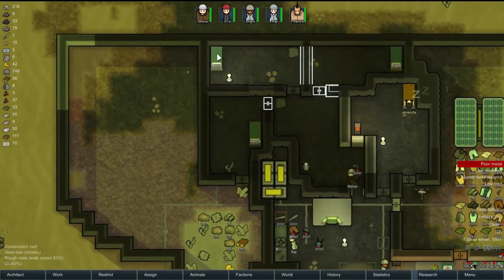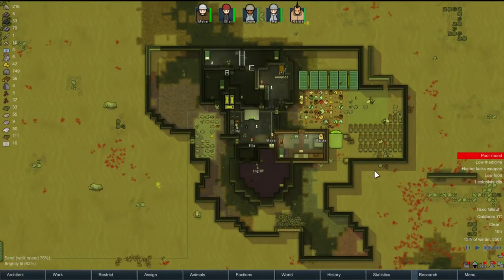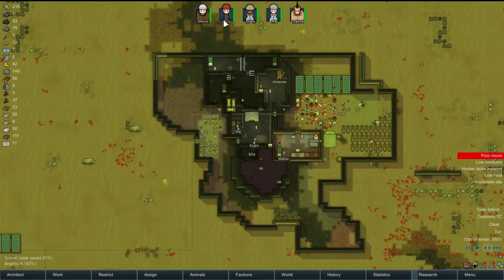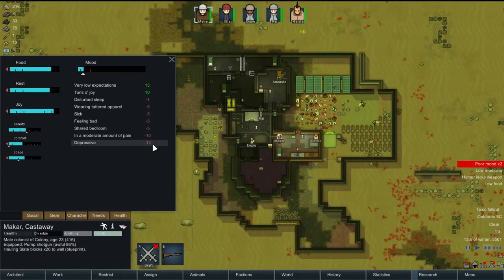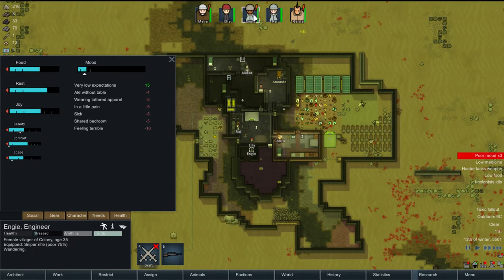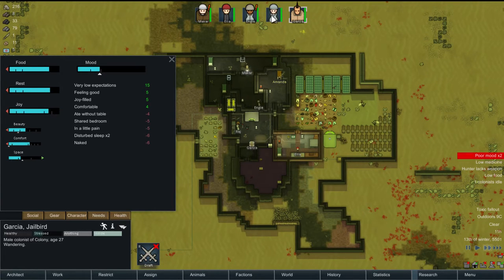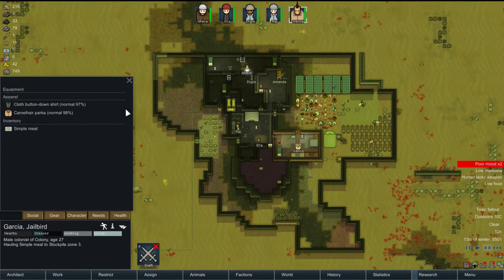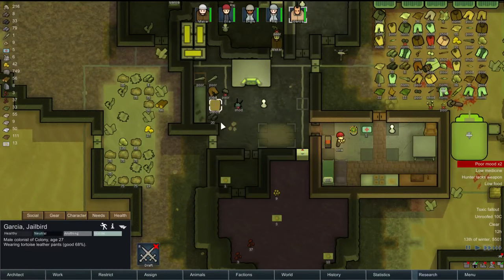Okay, my colony now has a mostly clear room. I still have an idle colonist — I just can't go outside. What are we looking at here? Sharing a bedroom, disturbed sleep, tattered apparel — we're all a little cranky now. Ate without a table — why? We have tables. Garcia's naked? We don't have any pants. Put your pants on, buddy — you threw them on the ground, I remember that.